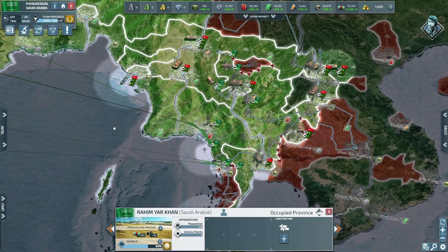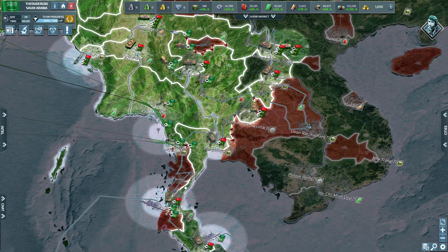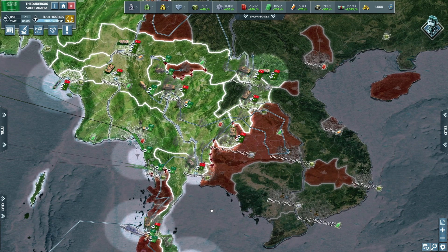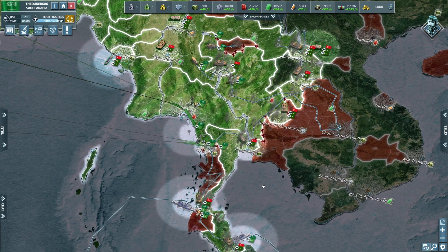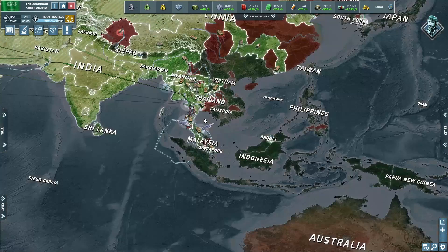Our jets are now going to circle over there — any threats, they should destroy it. It's a strike wing, all good. We have other jets going down here to do the same thing. How many are in this squad? So they can team up with this one. The way I like to do it is with jets, infantry, artillery, and boats — but we'll see going forward if that needs to change.